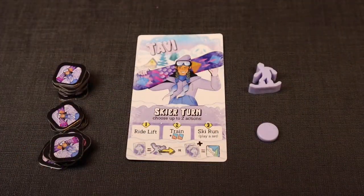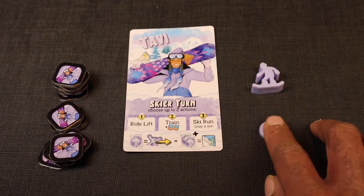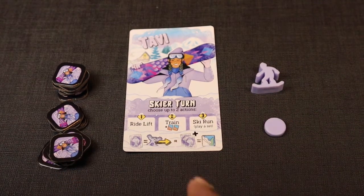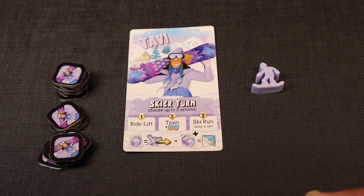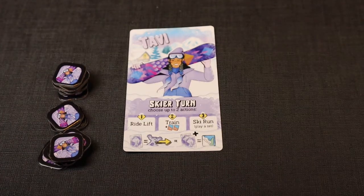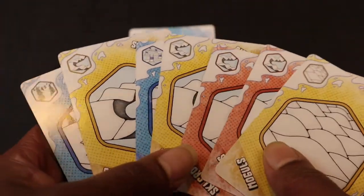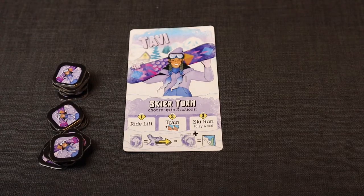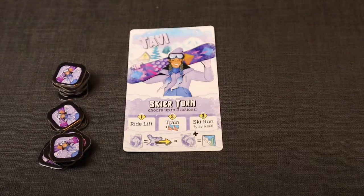Each player will choose their character and receive their character card, a skier meeple, a victory marker, and 16 claim tokens matching their player color. They place their victory marker on the zero spot on the game board and their skier meeple in the lodge at the base of the mountain. Then they're dealt seven slope cards. Whoever last built a snowman receives the first player marker, and then play can begin.